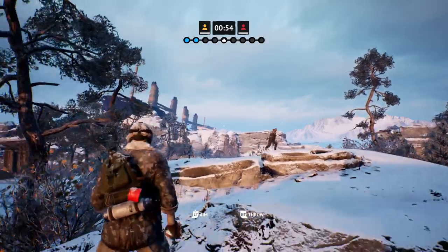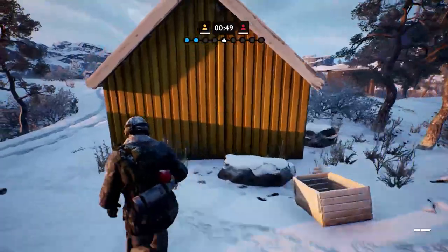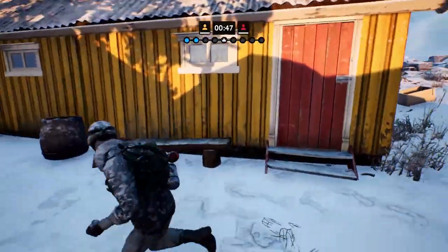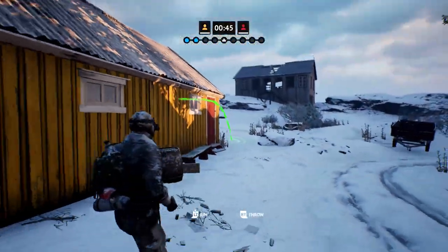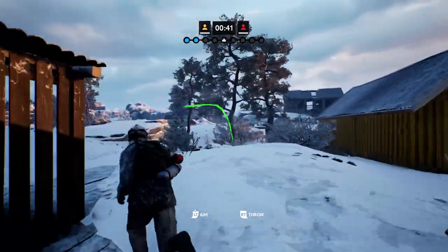Now for the other new consumable, we have snowballs. These work differently than a normal consumable because they can only be accessed as a loadout in Elim. They work with the grenade throwing UI, but their projectile speed is significantly faster and they one shot on impact.